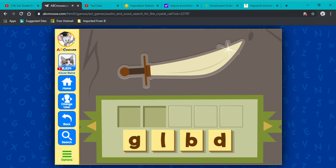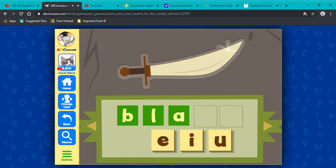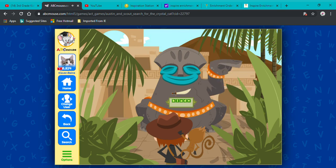Blade! B-L-A-D. Drag the right consonants into the beginning of the word. Awesome! Terrific! Now drag the right vowel into the middle of the word. Nice going! Next, drag the right letters into the end of the word. Great job! Excellent! It's this way, Scout!